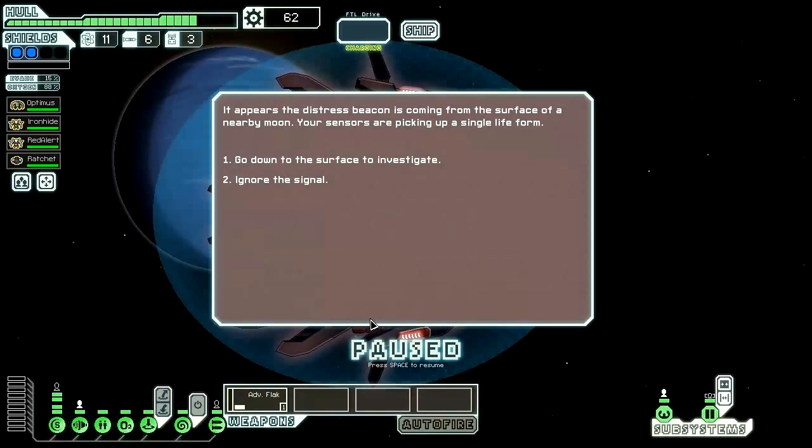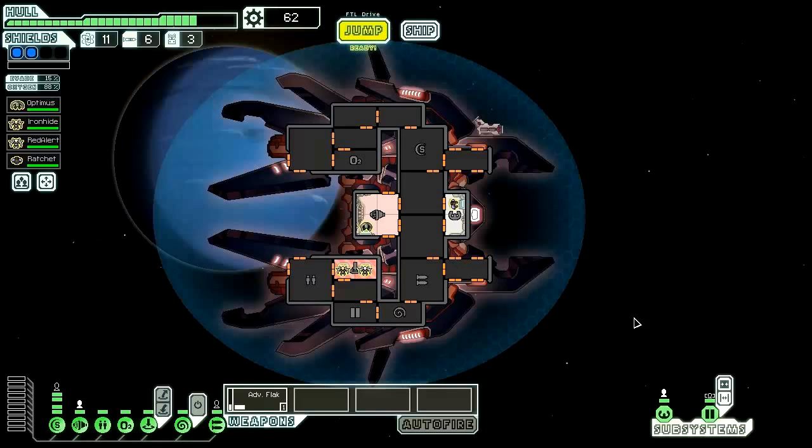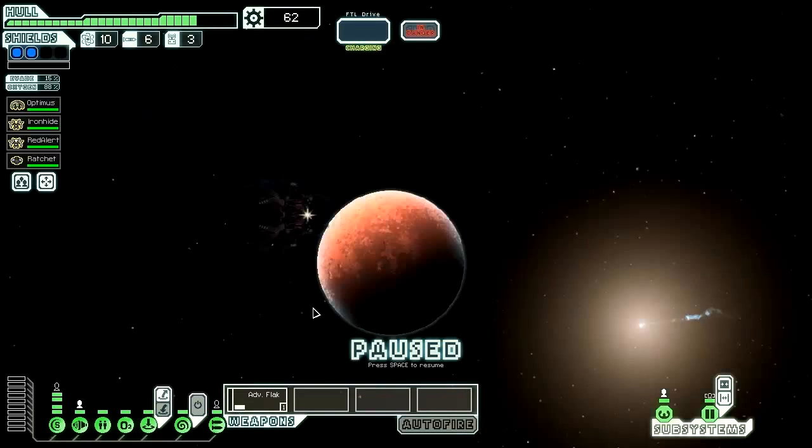It appears the distress beacon is coming from the surface of a nearby moon — our sensors are picking up a single life form. We go down to the surface and find a man living alone in a cave. From the appearance of his wrecked ship, it seems he's been here for many years. He looks healthy but his mental state is questionable — questionable enough that he's not worth the risk; he has a chance of killing a crew member. We could potentially jump back here, spending quite a bit of time in this nebula, or go somewhere like this and then to the store.